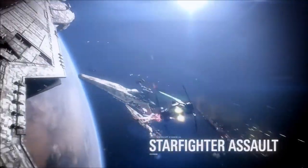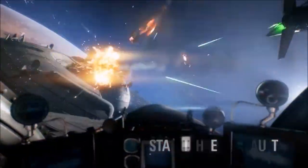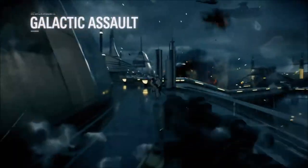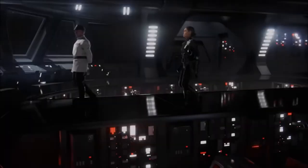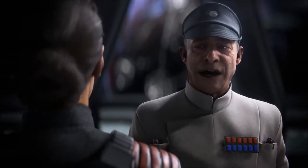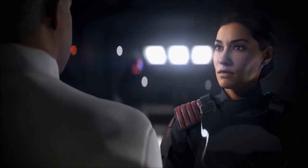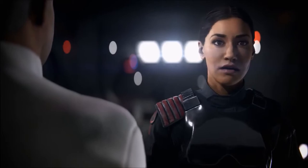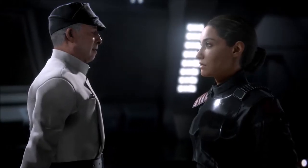Now we jump into the next scene — it is Iden Versio and she is getting some orders. She is being informed that the Emperor is dead, and this looks like it will be the start of the Inferno Squad story and the campaign mode. I have been reading the Inferno Squad book and it has been very, very cool so far, so I'm interested to jump into the story mode and see how it progresses.